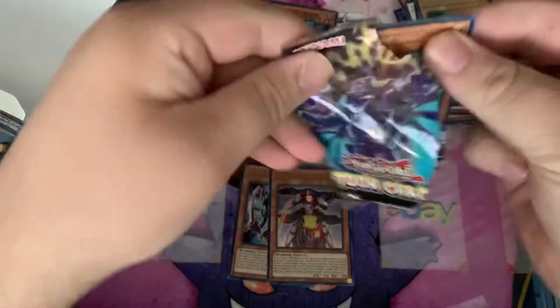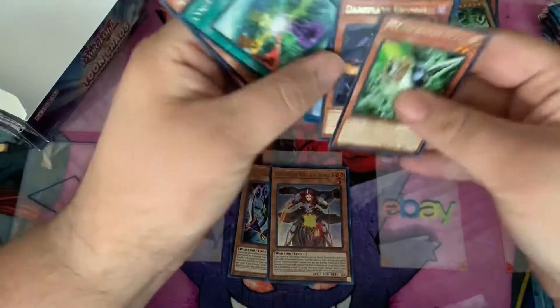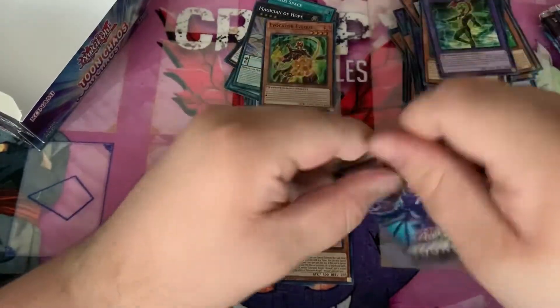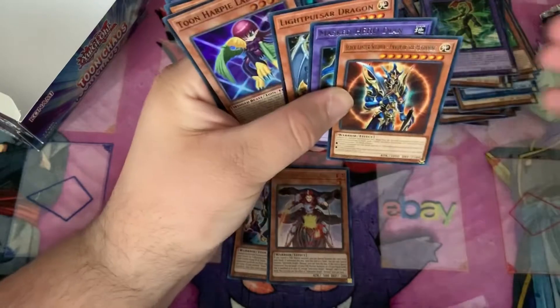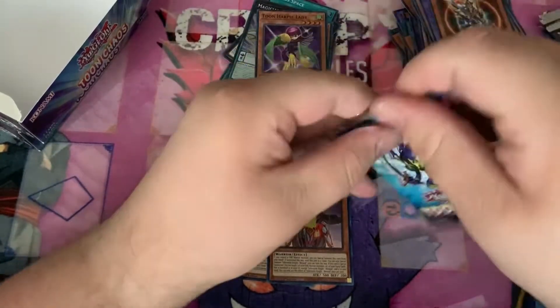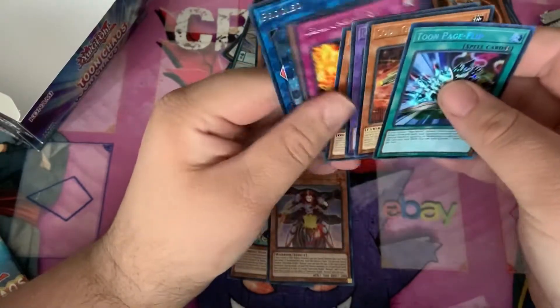Go from the left side of the box. Flockhole Angel. Magician of Hope. Magician of Hope. Evocator. Tune Harpy Lady. Toon Page Flip. Toon Page Flip Collectors Rare. Look at that.